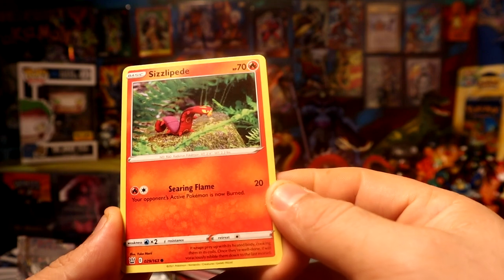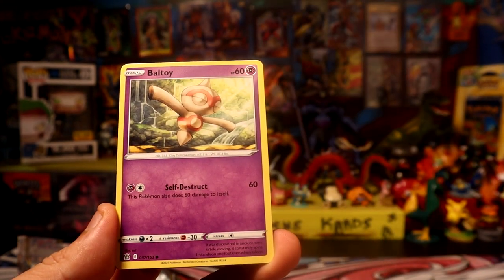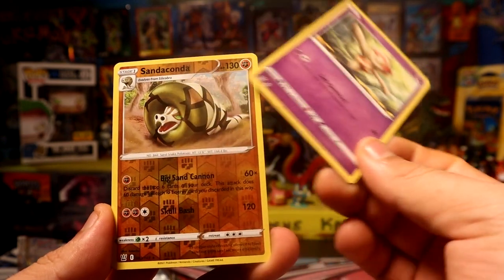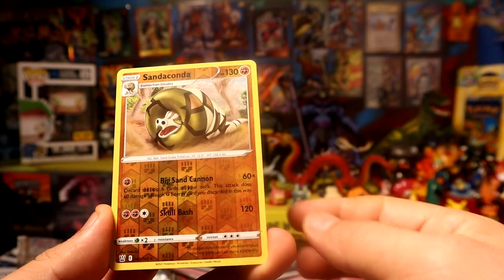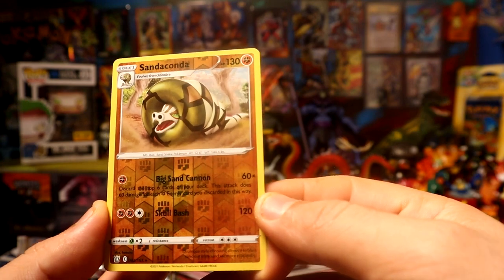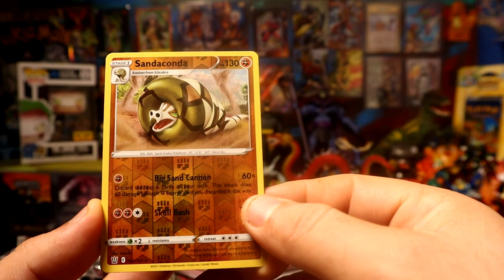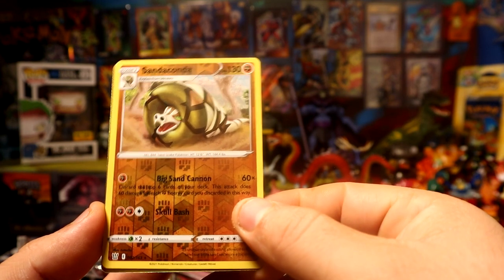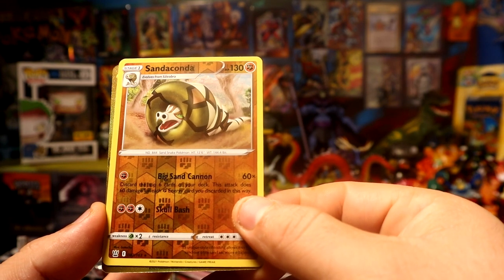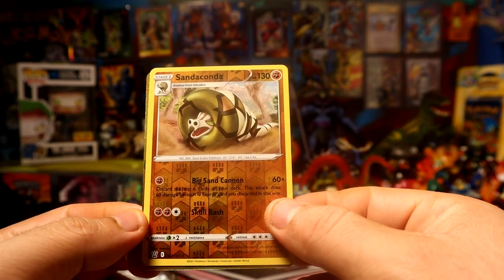There's another clay Pokemon here. Beat, I like when they make those clay ones - probably the same artist. So we have a Sudowoodo reverse rare, which I've been wanting. And we have - oh no way, we got a secret rare! Can it be a Pokemon please?